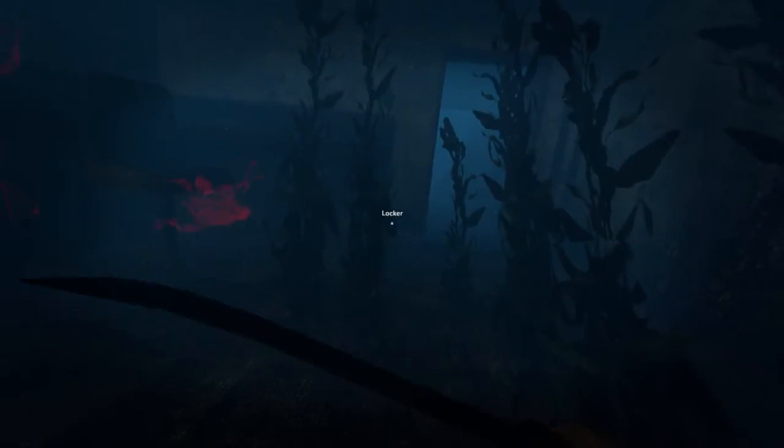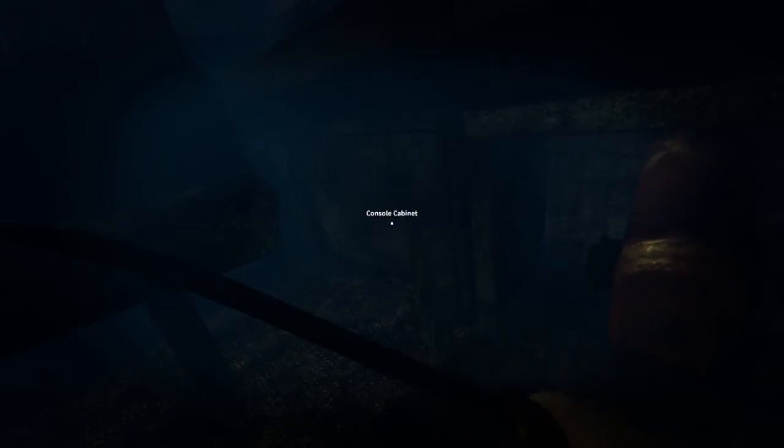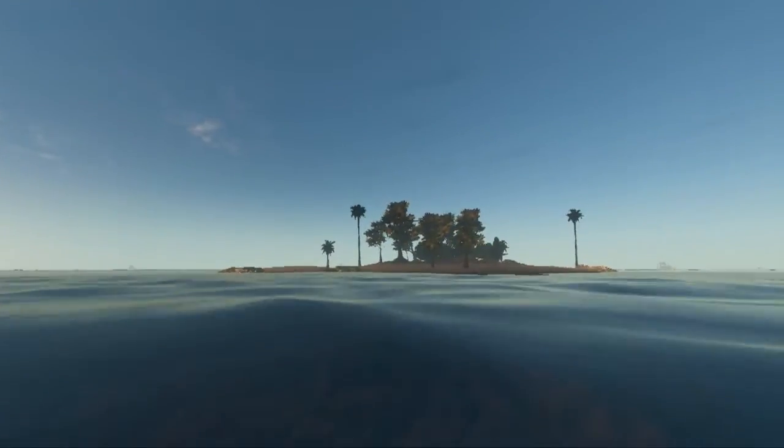Oh hey shark. Bye shark. What do we got here? Are those only two cabinets? No, we got this. And a fuel tank, which we don't need. Because we can apparently craft motors out of duct tape.